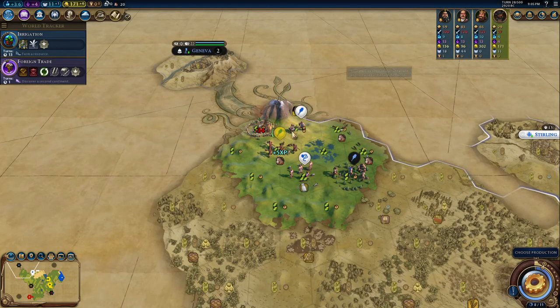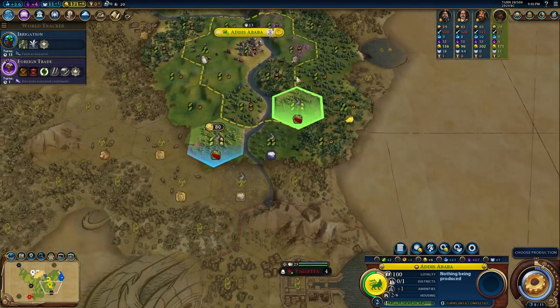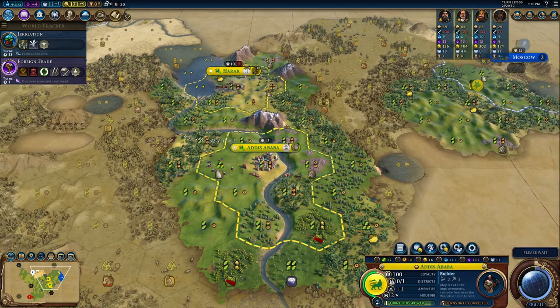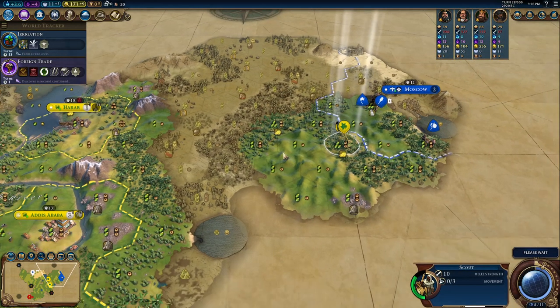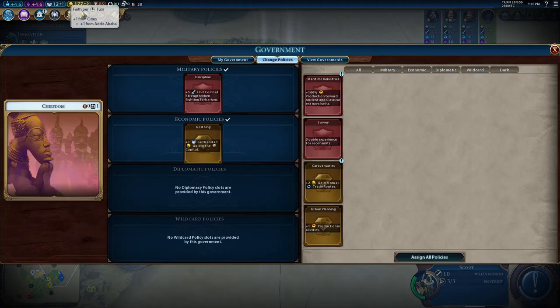This is a kill — I needed that for the Bronze Working boost. At this point I don't want a Great Prophet. I think I'll go for a builder and upgrade the Courser — that's a pretty good decision. We still don't have a pantheon.